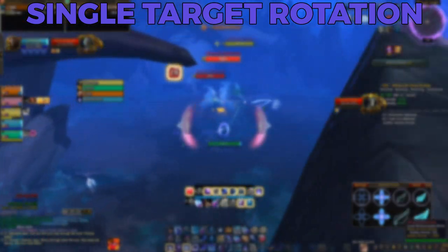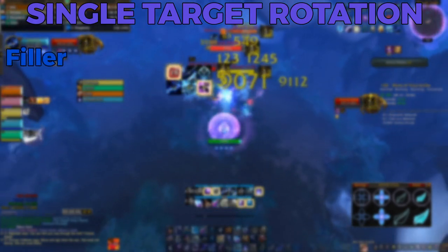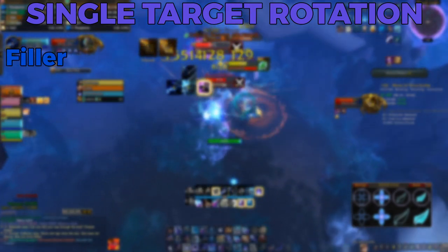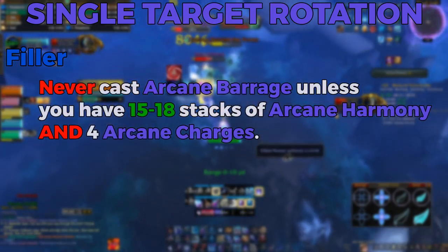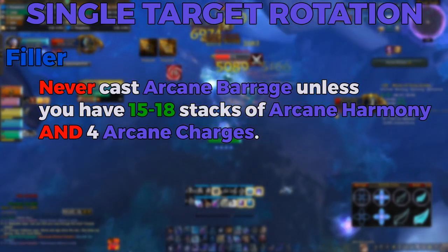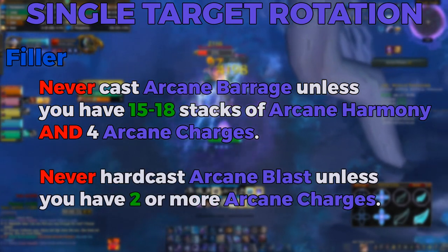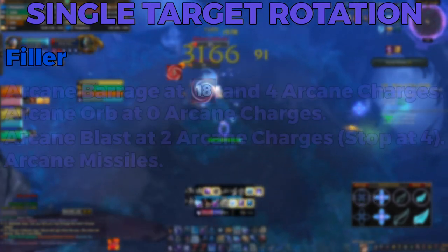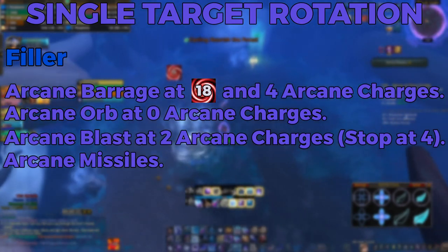While we wait for Rune of Power, Radiant Spark, and Touch of the Magi to come back off cooldown, we'll move into our filler rotation. Our filler rotation consists of building up 18 stacks of Arcane Harmony and dumping with Arcane Barrage at 4 Arcane Charges. However, there are some rules you need to follow. You never want to cast Arcane Barrage unless you have both 15 to 18 stacks of Arcane Harmony and 4 Arcane Charges. You also never want to hard cast Arcane Blast unless you have 2 or more Arcane Charges.